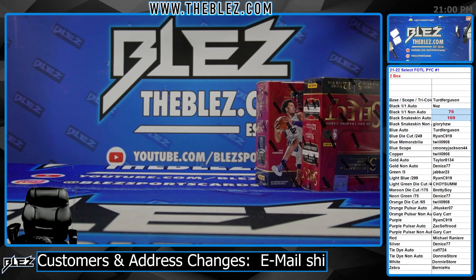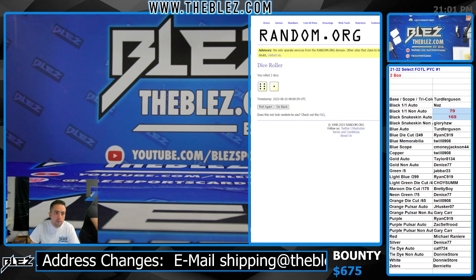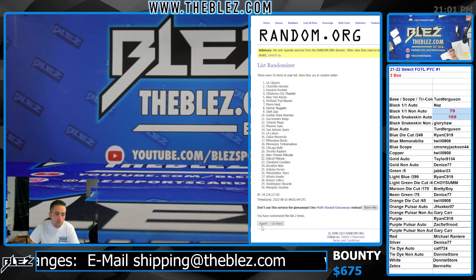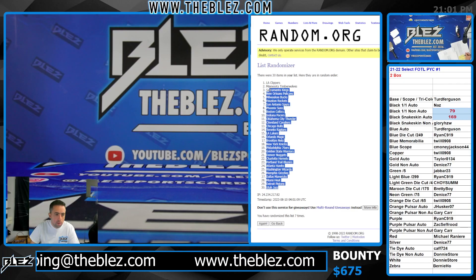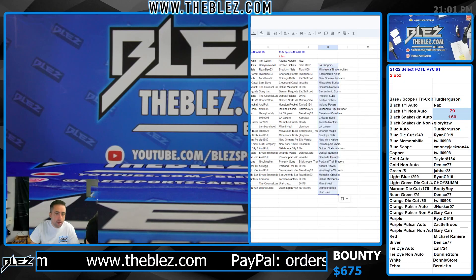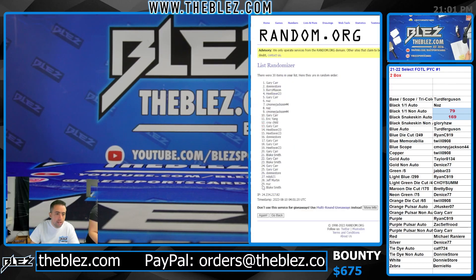Select FOTL, the random for 7, for the black non-auto, and the black snakeskin auto. We're doing it for the collectors. The next one of this is hitting, take it.